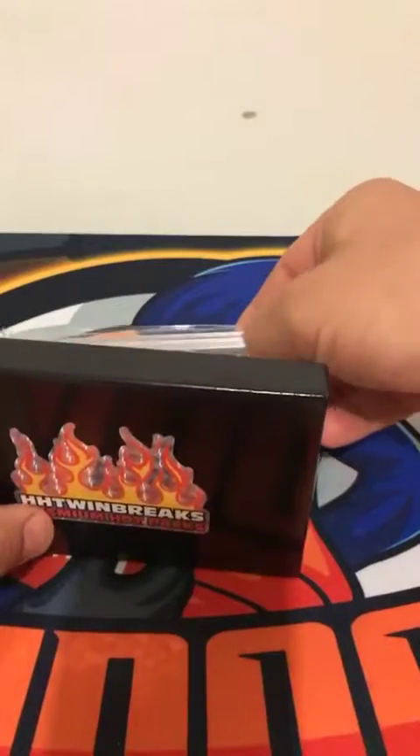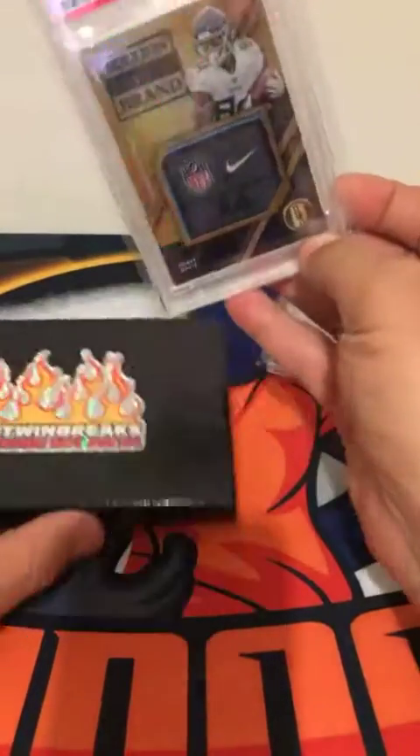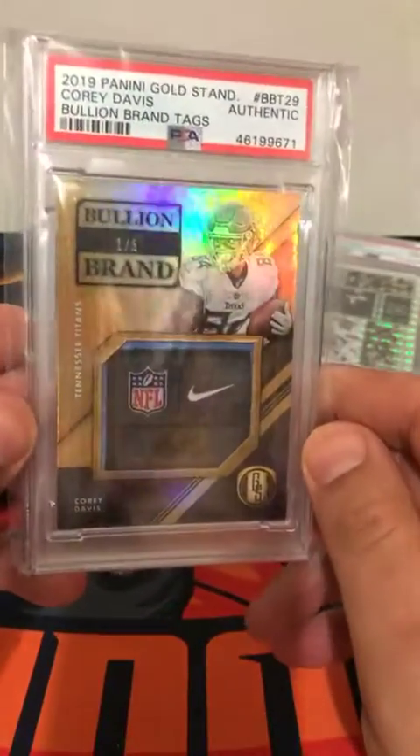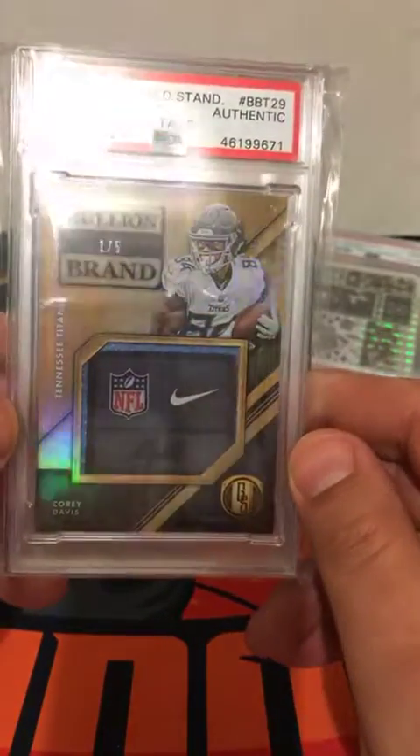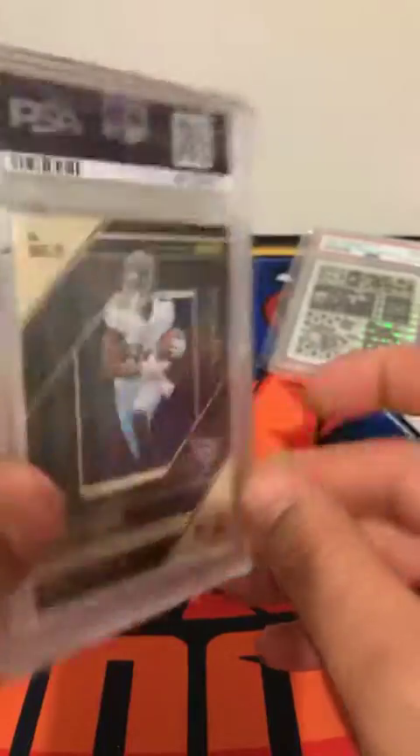And looks like we got another slab. Check that out. We got the Corey Davis one of five. Not bad. Not bad.